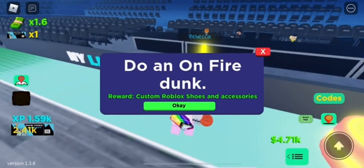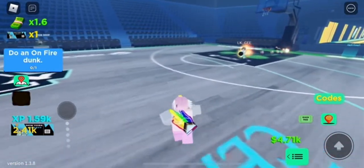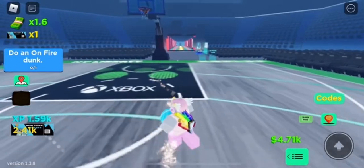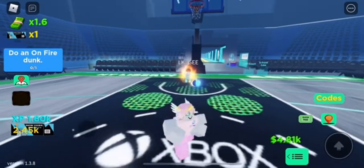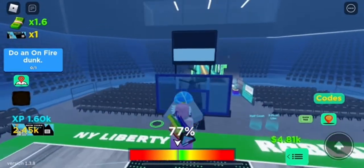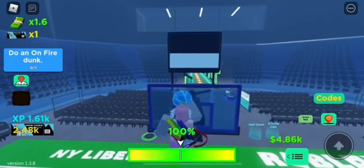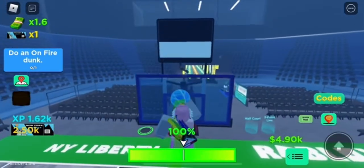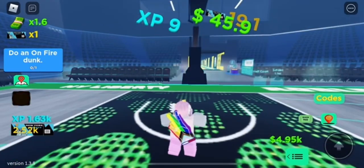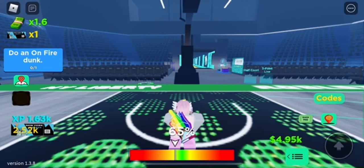The next quest is to do a dunk on fire, which is really annoying. You need to get seven or eight dunks in a row to go on fire. I've been trying to get 100 dunks — if you keep dunking it still counts as one, but going fast might help. This one took quite some time because it was really annoying, but I got through it thankfully.